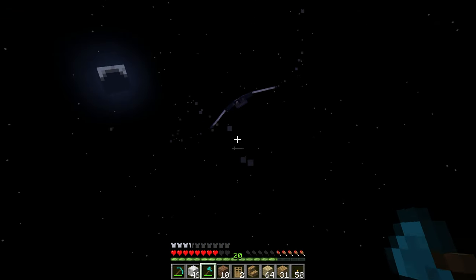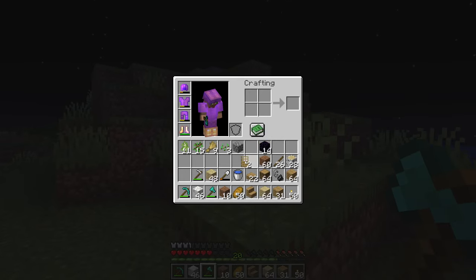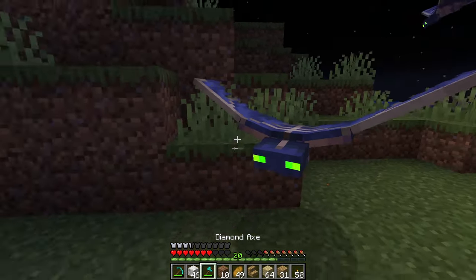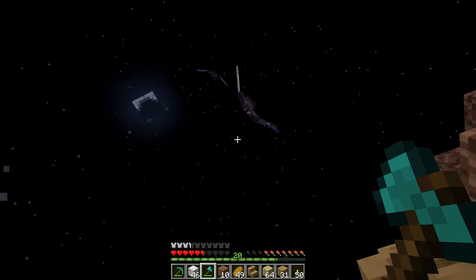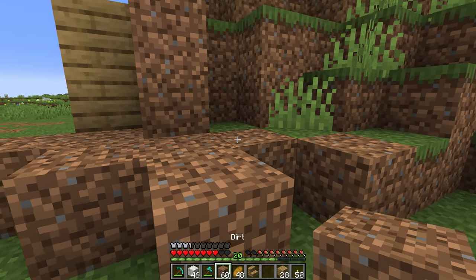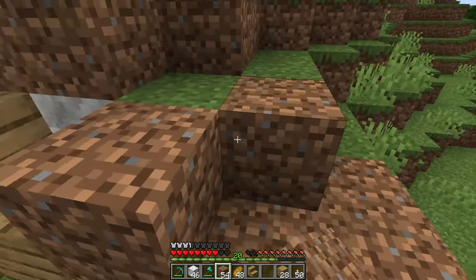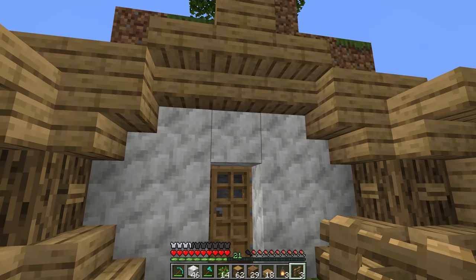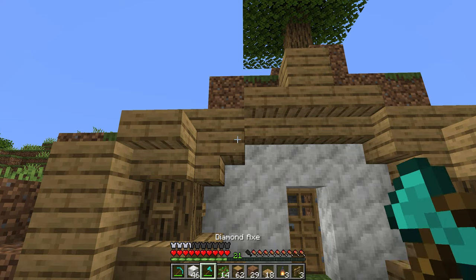Now this is our plains biome starter build and unfortunately I did get attacked by some phantoms while working on it. Since we're in the plains biome I wanted to use items that we can actually find in the plains biomes or even the mines — so that's why I'm using oak, birch, and also the calcite that we found down in the mines. I really want to show how much of this process went into building this, because I changed so much throughout this build to make everything look just a little bit better.